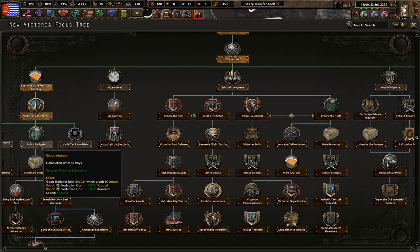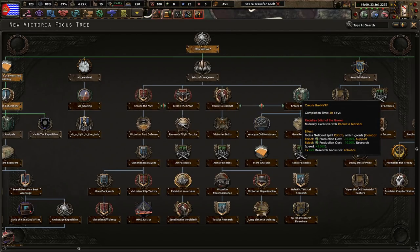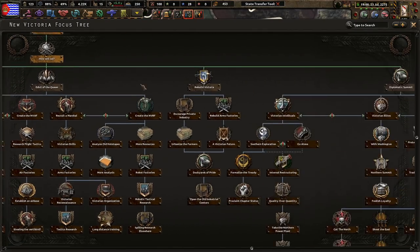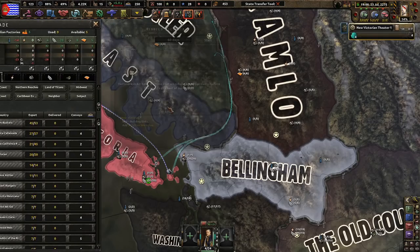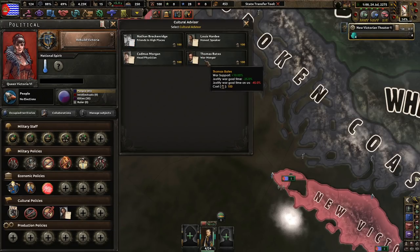We have the fifth research slot already — great. Let's grab some support equipment, that's important. Next we could do RobCo analysis — we can produce robot stuff. We really don't have the industry, especially if I want to naval invade really soon. We already have power armor unlocked, so really the goal is for us to just produce more and more stuff. Edict of the Queen — I might want a full robot army eventually. The Victorian elites path: more friendship with the Brotherhood, more stability, and we get war goals against people near us.